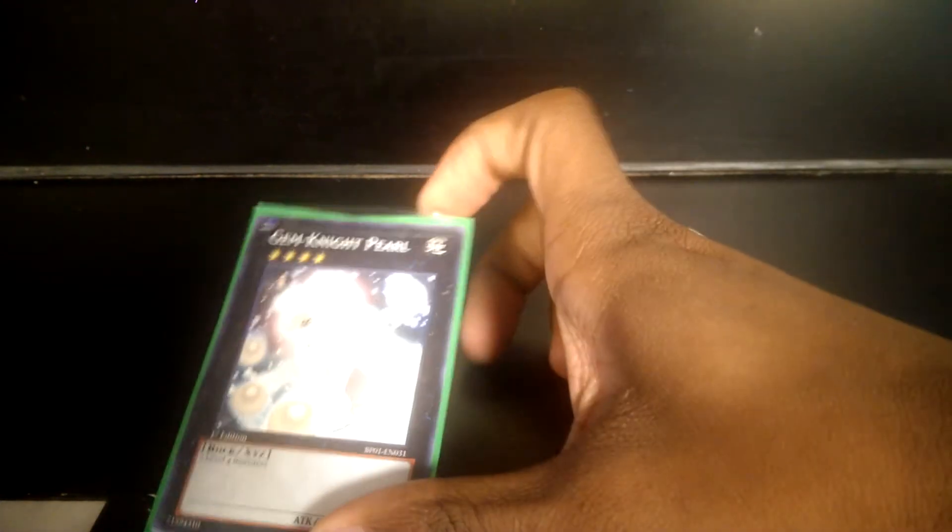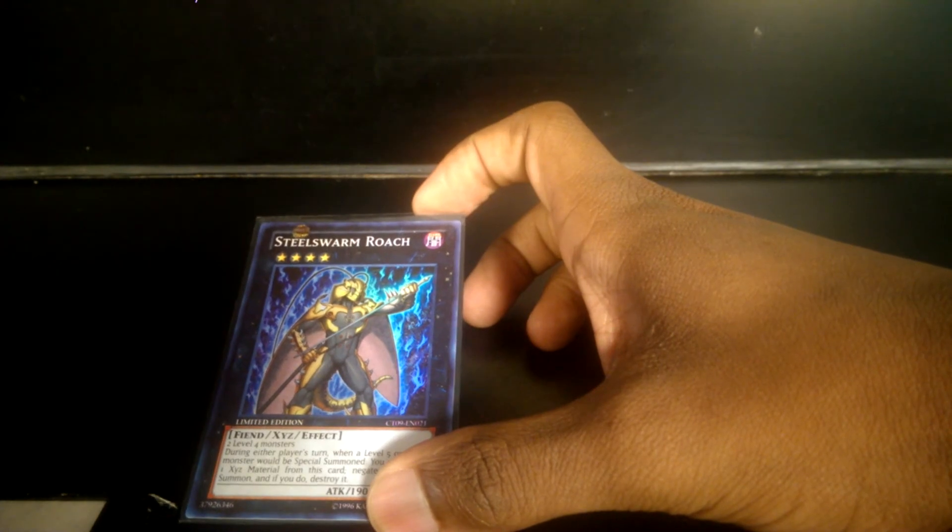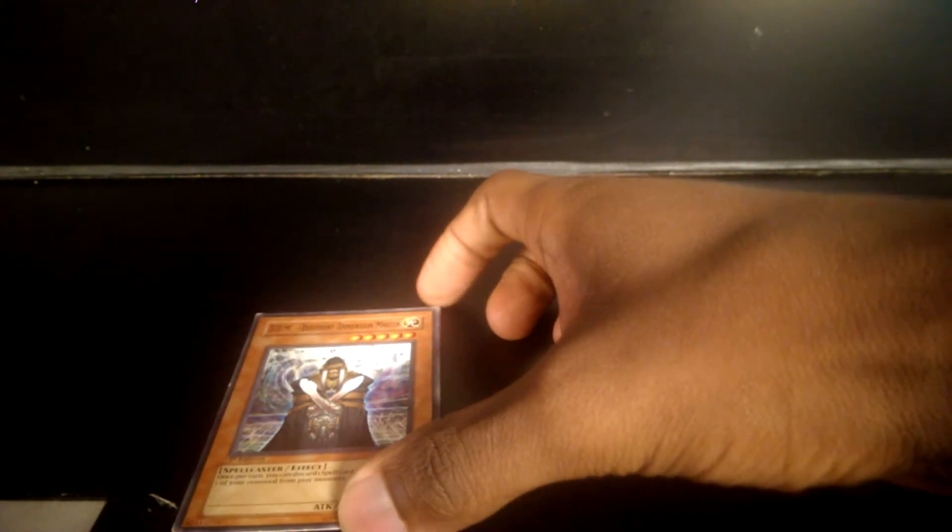Of course you've got Big Eye, Maestro, Fairy King, and Pearl — can barely see you in the picture but you're there. Now for the side deck: for those high-level monster matchups, Number 9: Dyson Sphere — just Roach — because I do take things out of play a lot. DDM, and Snipe Hunter.